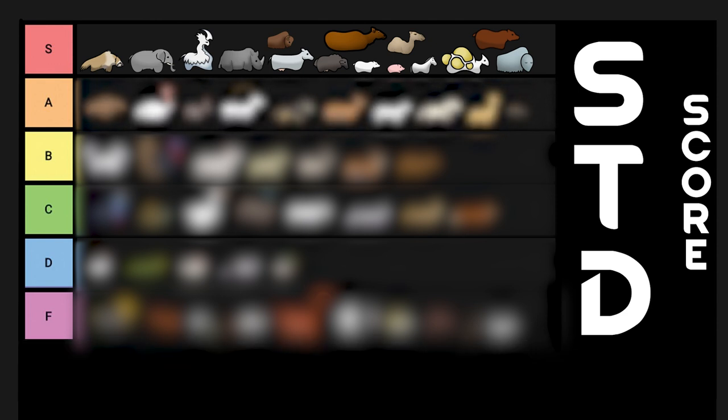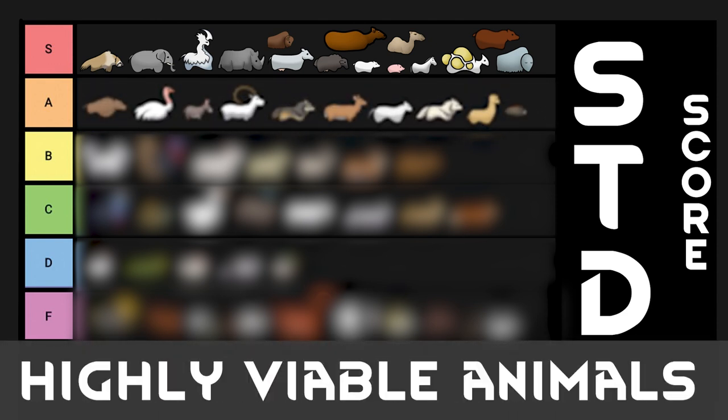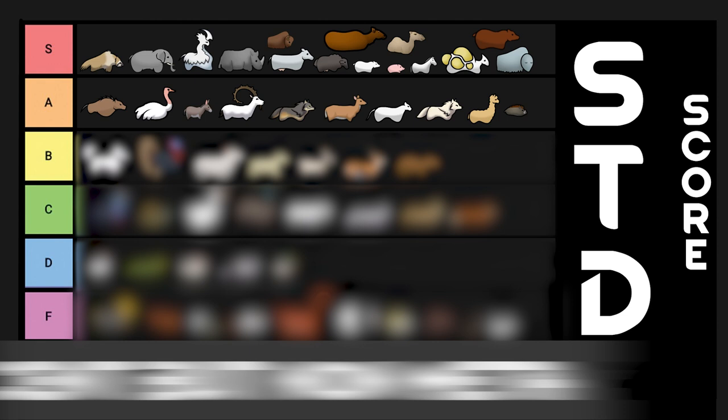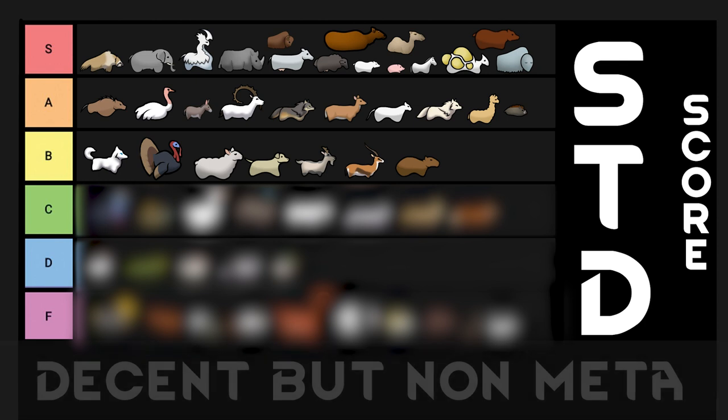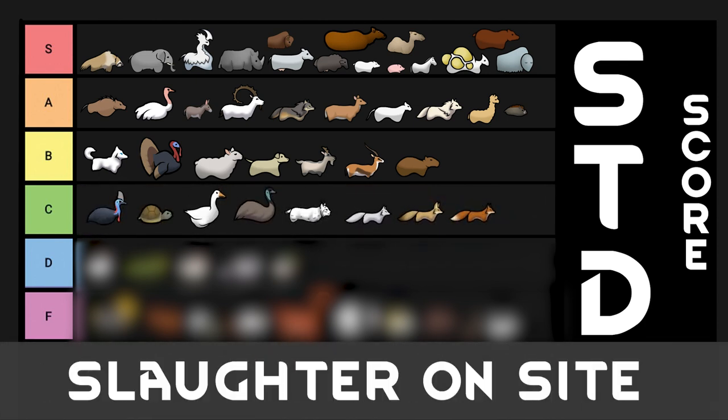In A tier you will find highly viable animals that just don't make the S tier cutoff. Notable entries include the warg for its fighting power and the ostrich for its well-endowed stat line. B tier animals are alright but just don't deliver the same value that A tier provides. They can still make excellent pets, but with non-meta animals like huskies and turkeys I would avoid prioritizing them. C tier is full of animals that are best slaughtered on site — it is filled with an alarming amount of foxes and birds, which speaks for itself.